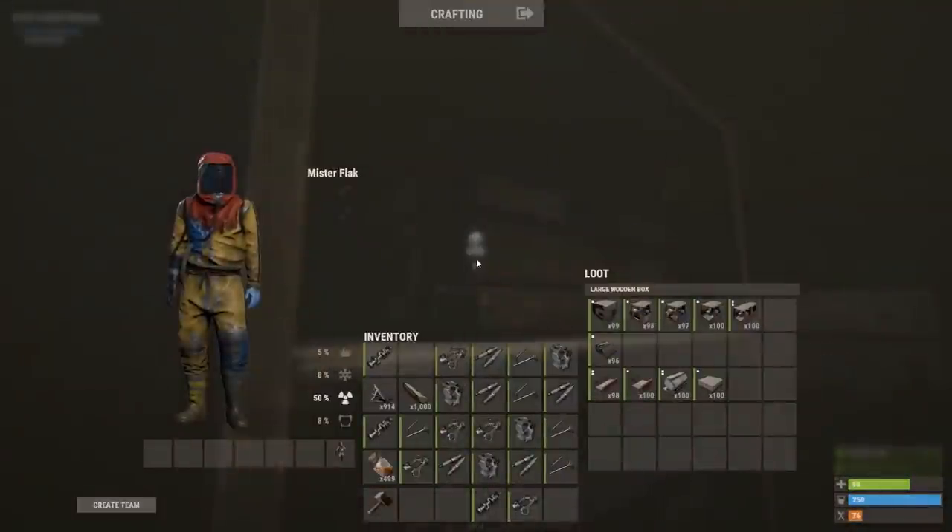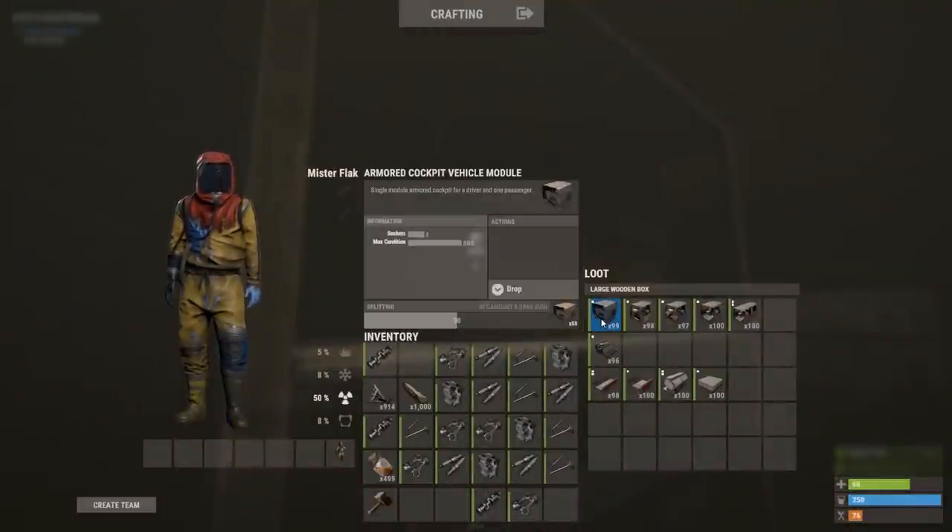Now in our box, we have many different kinds of cabins. We've got the armored cabin - I very much like this one. We have the empty cabin, the engine cabin, a single-module passenger box which holds two people, and a double-passenger module box which holds four people.